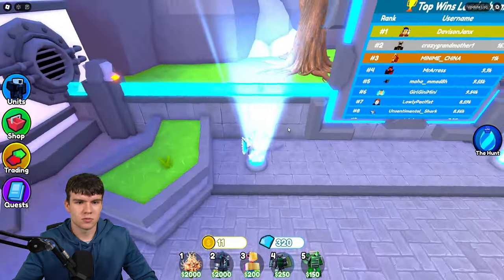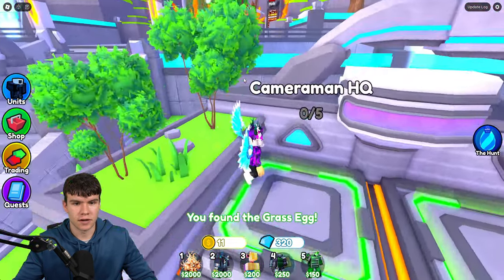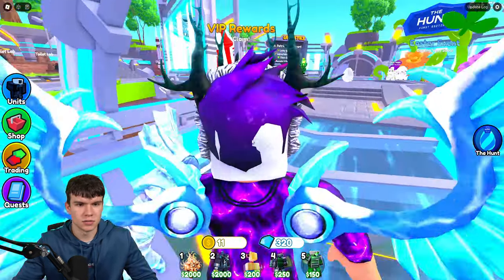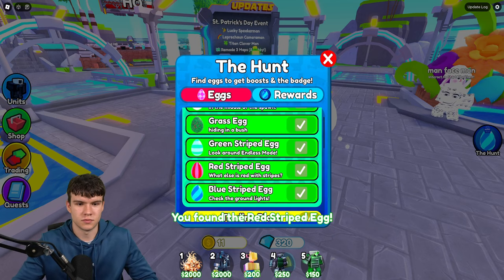The grass egg is really, really hidden — it's literally right over here near this tree. That was super hidden. For the red striped egg, it was actually near the fireworks — yeah, it's just over here. There it is! That's all five in the lobby. That's how you guys can find all five lobby eggs. And there we go — we've got a luck piece for that.